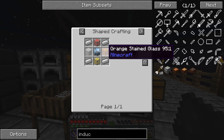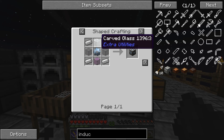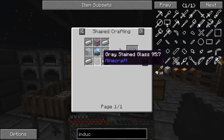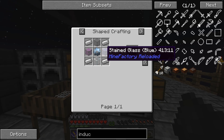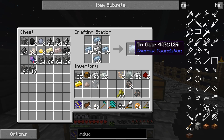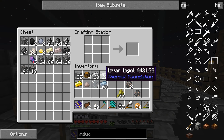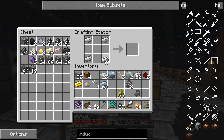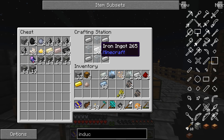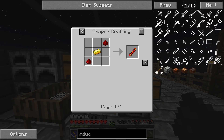Okay, we already have all the stuff for that. We need glass, iron... oh we have to make this first. Then we'll go ahead and make the casing - it wasn't iron in the middle, it was the gear.